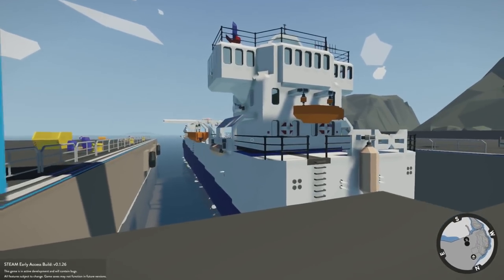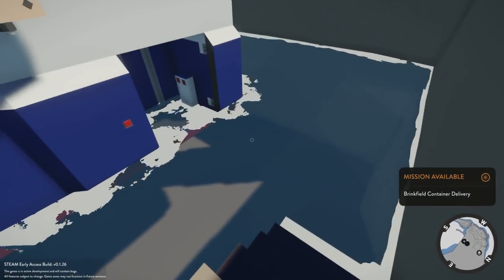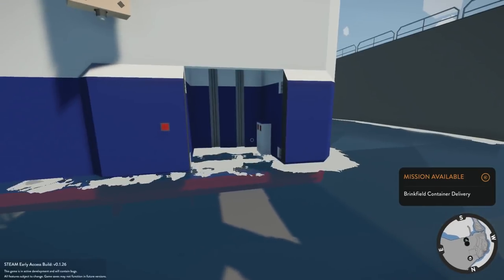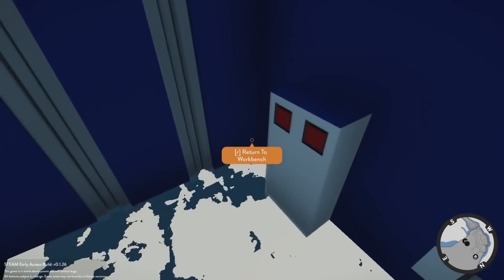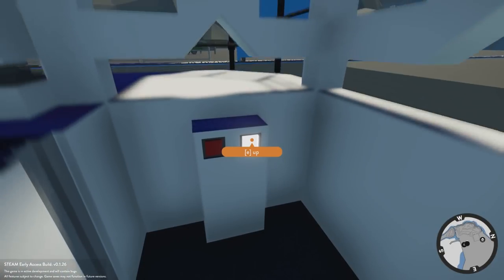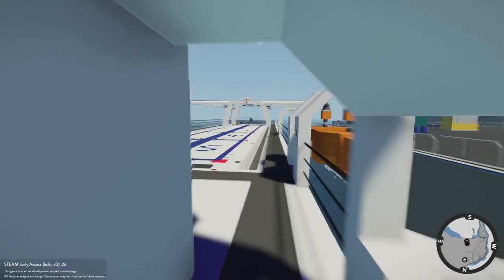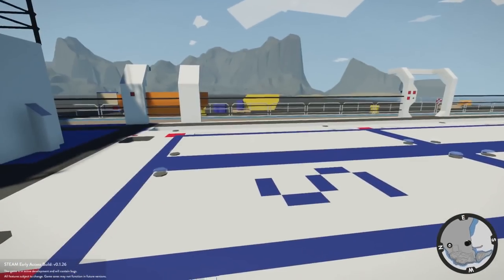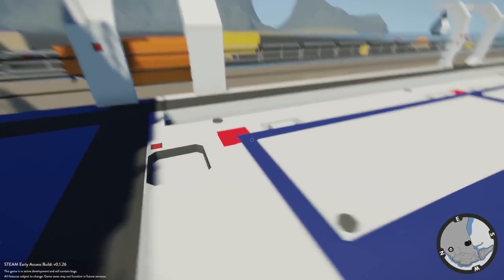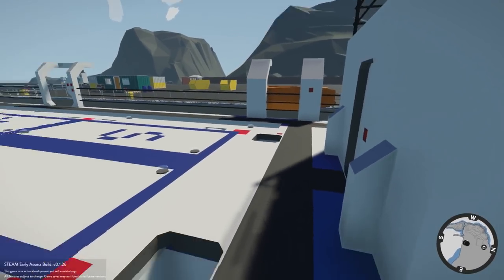That is pretty sweet looking. I'm actually on my new computer for the first time doing Stormworks — this is running pretty good. Normally with big creations like this it would be lagging, but it feels awesome so far. There's an elevator down here — that is really cool. It opens up for me, that's neat. So this appears to be a big container or cargo ship, and down here is vehicle storage — you can see all the connectors.